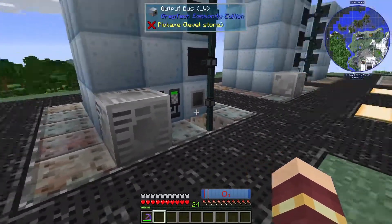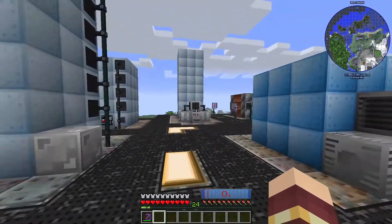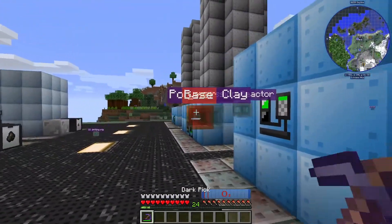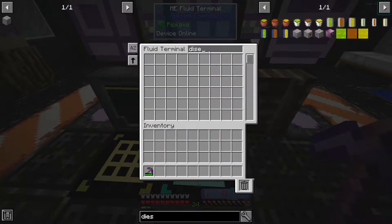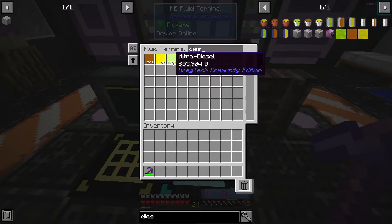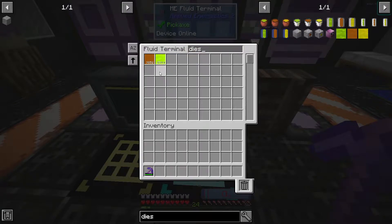One thing I was having an issue with is we were running out of diesel. We've been using it to make nitro diesel — 855, and it should be 1,000 as the limit. You can see my diesel supply going up and down quite randomly there.